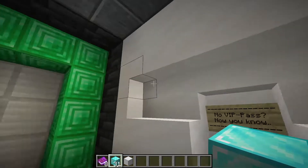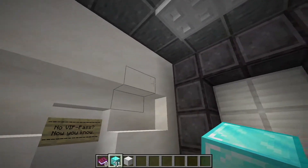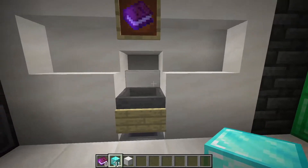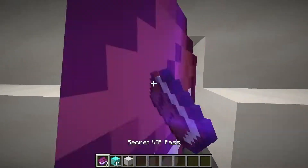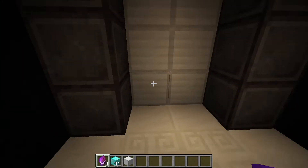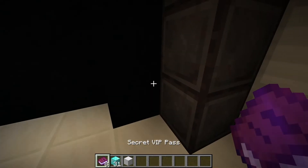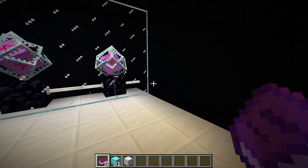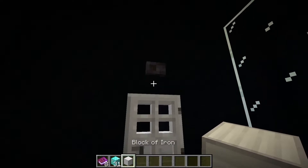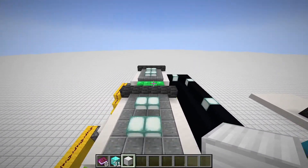If you don't bring a VIP pass to this area, you basically have to kill yourself since there's no way out in survival Minecraft if you can't replace blocks on a server. Then we put in the VIP pass, we get another prompt to submit it, and then we get back our diamond block and our secret VIP pass.